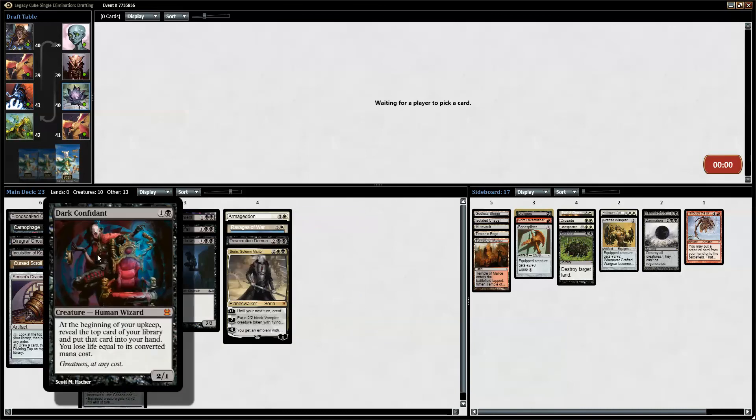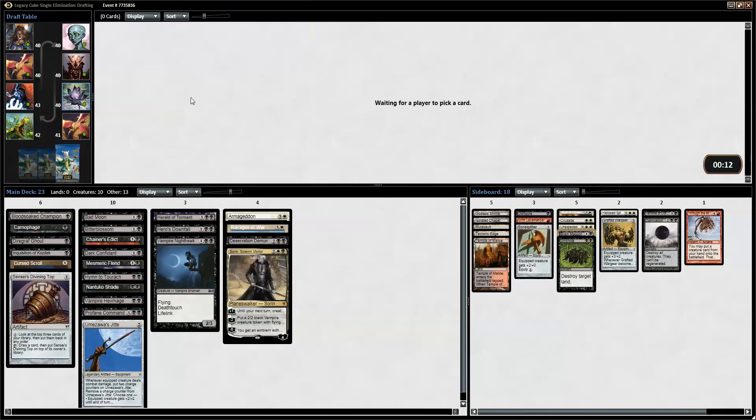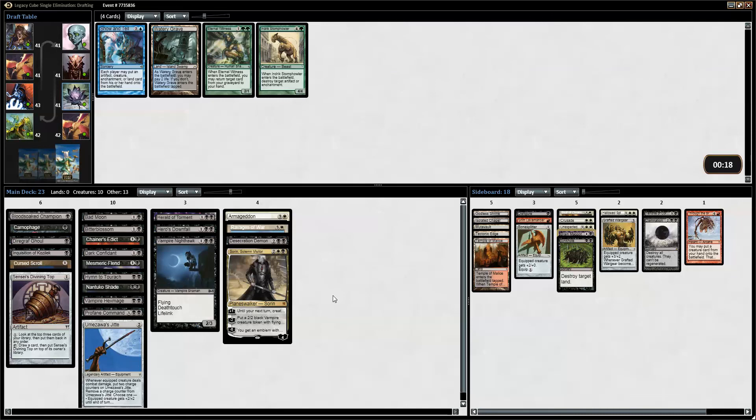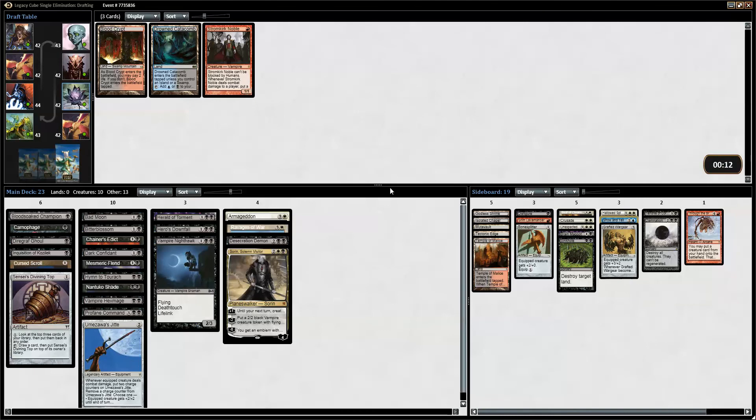So the average damage we will take from Dark Confidant is probably — do we want Winter Orb or Brain Maggot? I think Brain Maggot. Dark Confidant should reveal a land or spell basically each turn, so somewhere around 1 or 2 damage. Do we take the land or Show and Tell or Stump Holder? I guess we pick the Show and Tell.